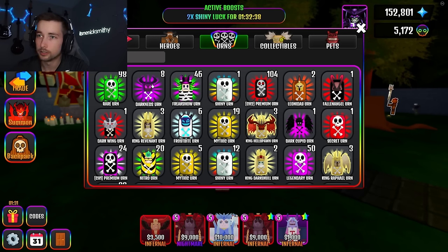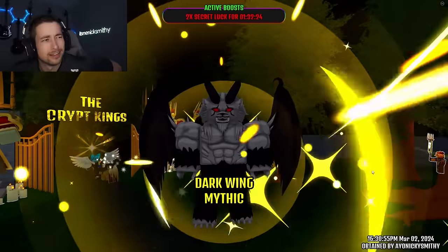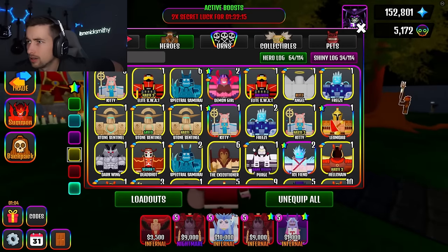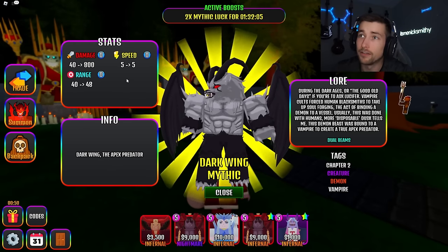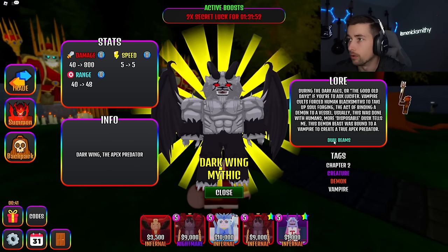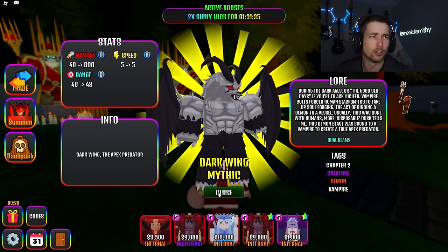Let's go for darkwing — I think this is the new hero you get after the seventh day of playing, right? Is that what I have? Yep. Give me that darkwing! He's a little bit of a furry. Let's see — darkwing, he's a mythic. Bro has 40 to 800 damage, 5-5 speed, that is fast, not bad. Archangel is better, but he has dual beams. He's creature and demon — don't know what dual beams is, but he's creature and demon, that's kind of cool.